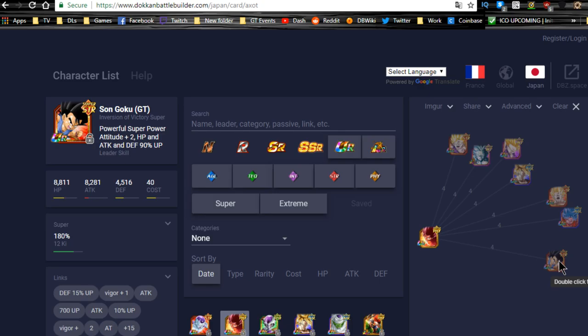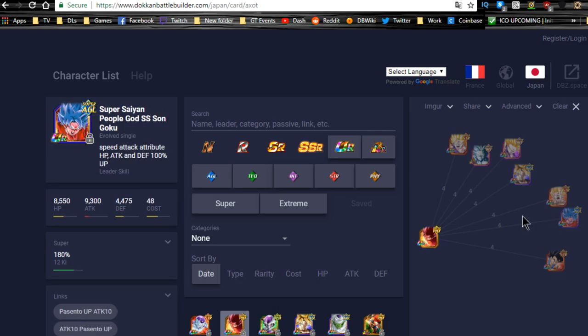The one downside of pairing LR Gohan with this Goku is that LR Gohan also needs Ki orbs. That said, they can give each other Ki links and attack links simultaneously, which is a great setup. Before I do my nuking test video, I'll jump onto the wiki and cover all the Ki orb manipulators you can run on a team with him to hit those incredible damage numbers.